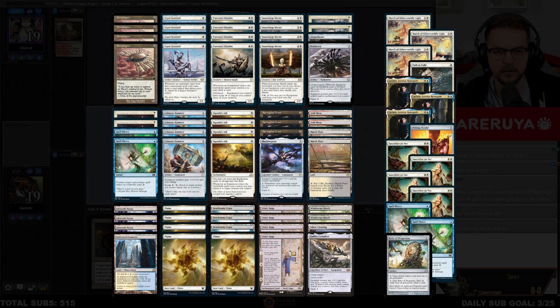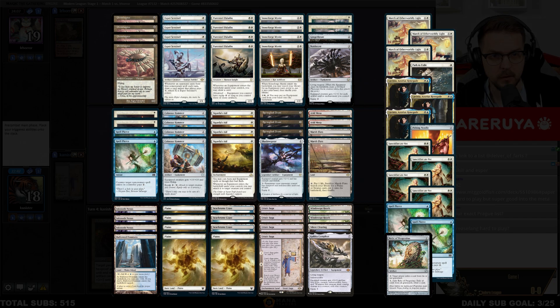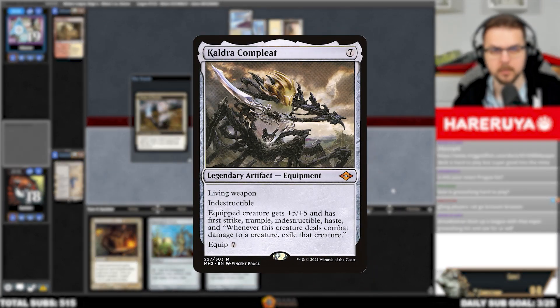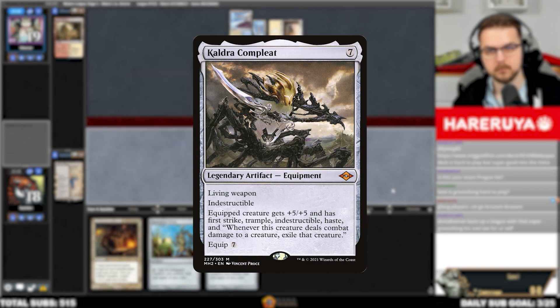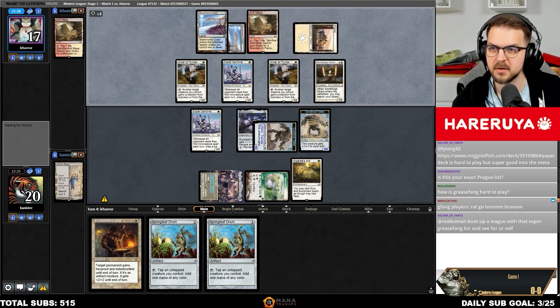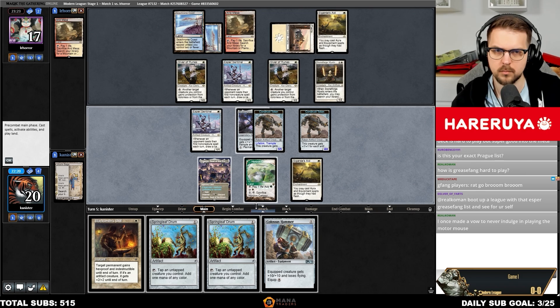The Hammer mirror is a race. There is little interaction, so killing your opponent faster or making a larger Shadowspear-wielding construct will almost always win. Kaldra Complete is a very important card — thanks to First Strike and its damage-exiling ability, the only way to profitably block or attack through it is with your own Kaldra or flyers.